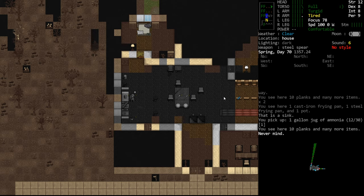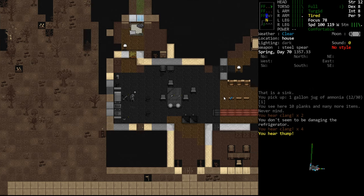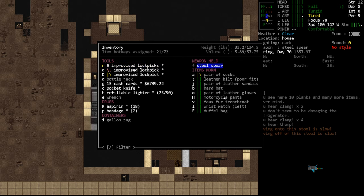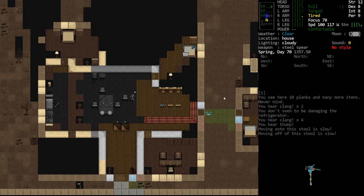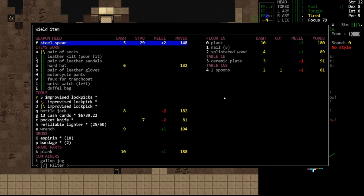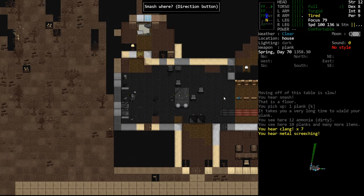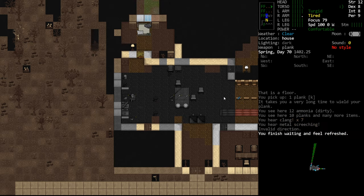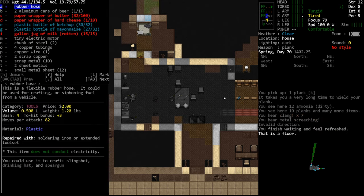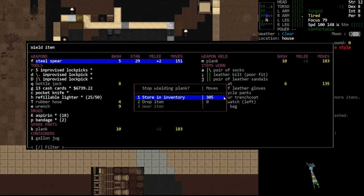Generally the way to get a rubber hose is to get a refrigerator and smash it. We only have a bash of like five, so give me a plank - I don't think that'll be strong enough either, but we'll try. Go ahead and smash this - clang, there we go. We smashed the fridge and we got a rubber hose out of it. We're going to use that to siphon fuel from the vehicle.